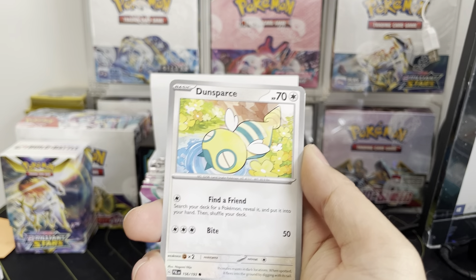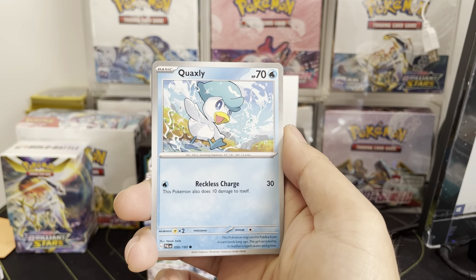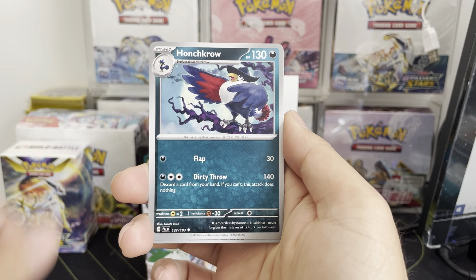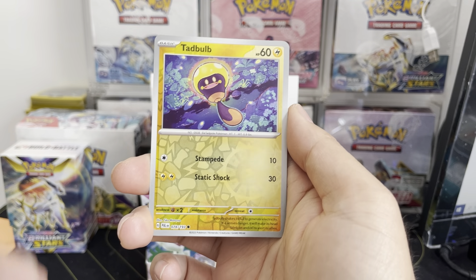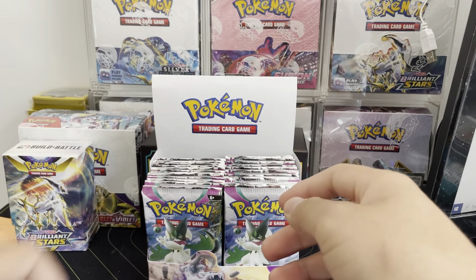We opened up the Elite Trainer Box in the last video, but let's see what the hit ratios are, because that one was a little bit more humbling — not as many hits. Hunchkraus, Tadbulb, Loudred, and a regular Hydrogen — so regular energy there.